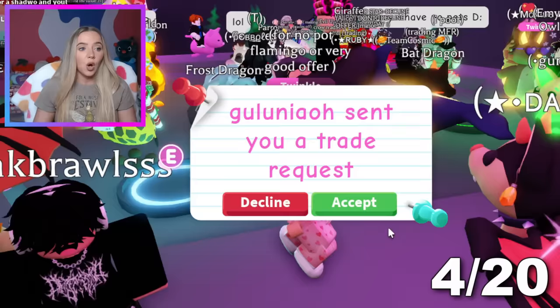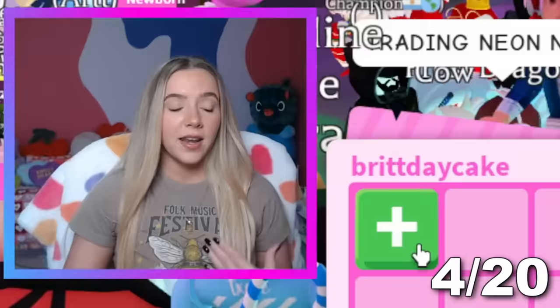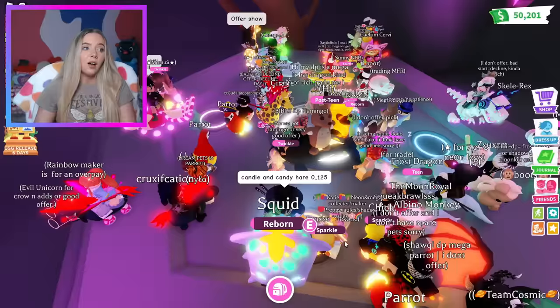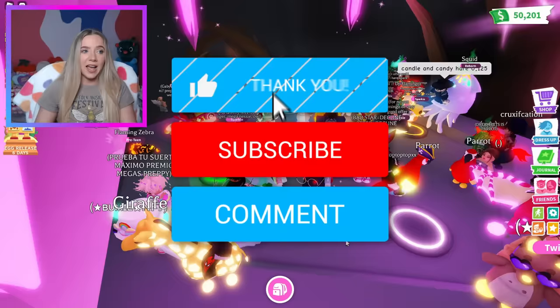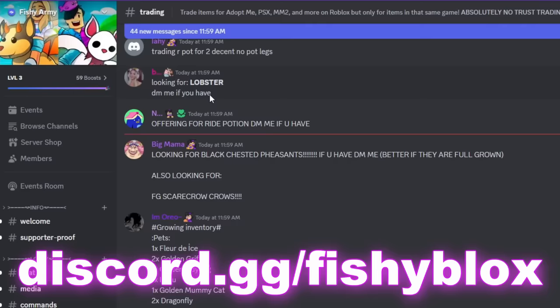So now we just need the Lobster. I don't know if anybody else who trades me is going to have the Lobster specifically — I think it was from the Summerfest event. I'm not sure if it cost Robux or if it was just for that event currency during the summer. I think this server doesn't have the Lobster in it. I could move on up to the rare pets, but I want to be organized in this challenge. I was having a hard time finding the Lobster, so we put a message in the Fishy Army trading server.